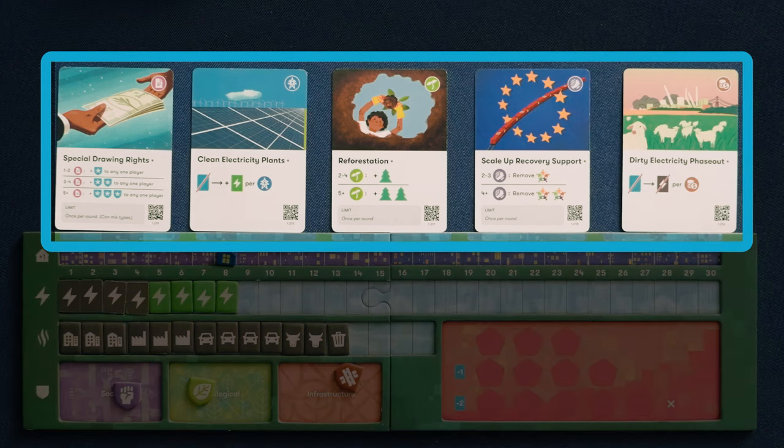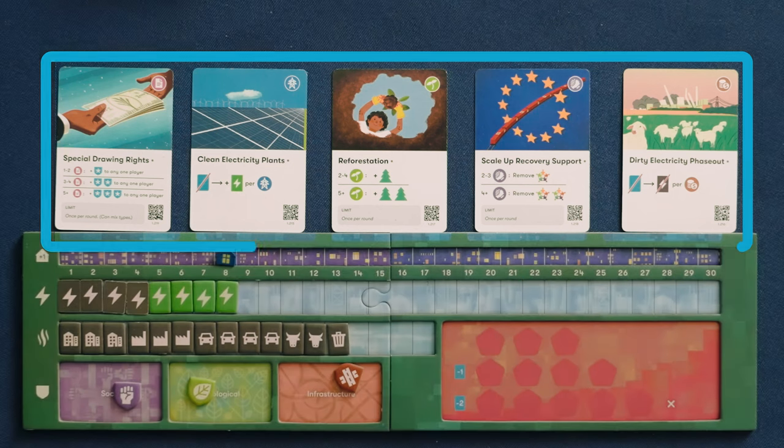Luckily, there are tons of actions we can take to turn this around. In Daybreak, it's up to you to implement your own climate strategy. Each player is a different world power, and you'll begin with five local project cards in your play area, each with a different action you can choose to take.